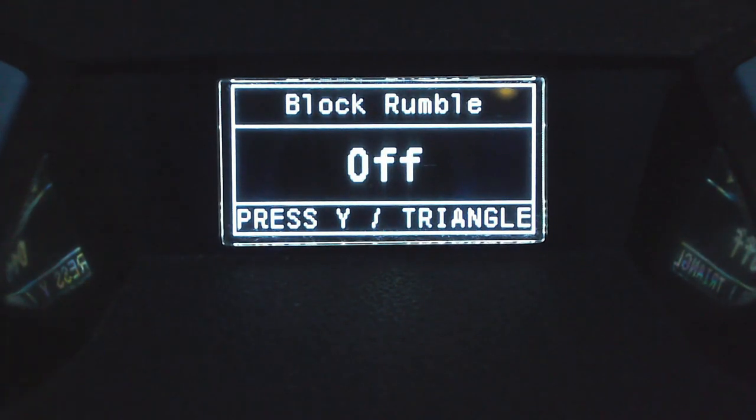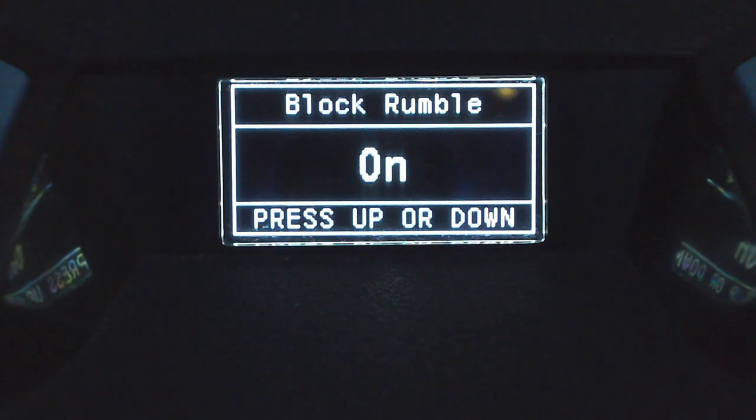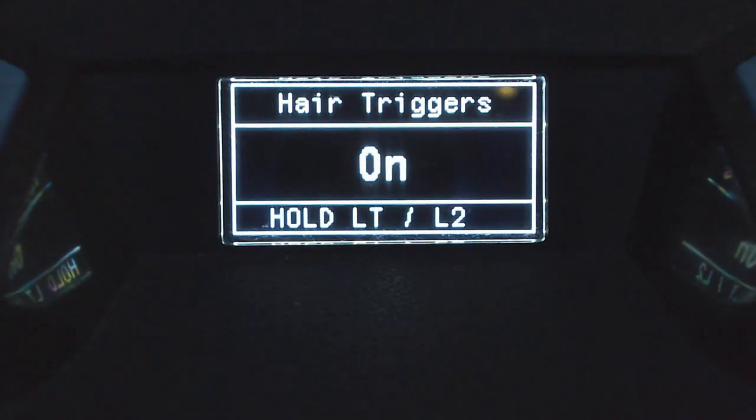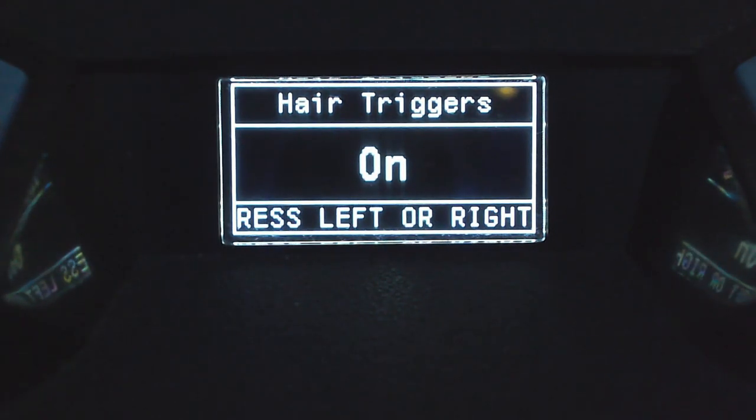Next is block rumble. In your in-game COD settings, the vibration needs to be turned on. If you don't like your controller vibrating, come to this part of the script and turn block rumble on — that'll stop your controller from vibrating, but the in-game vibration setting still needs to be on. After that is hair triggers. With this on, a 1% press on either trigger registers as a 100% press. This is good for regular Xbox or PlayStation controllers, or any third-party controller without mouse-click triggers. If you play on a flip layout or already have click triggers, there's no point using it.